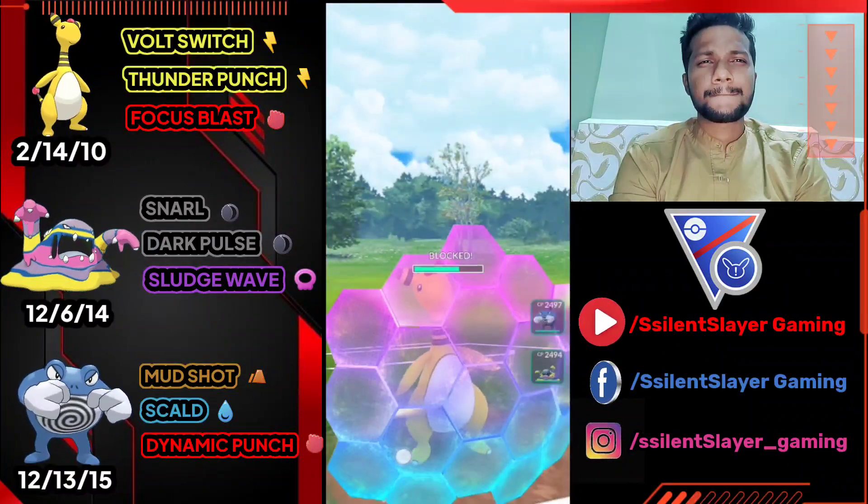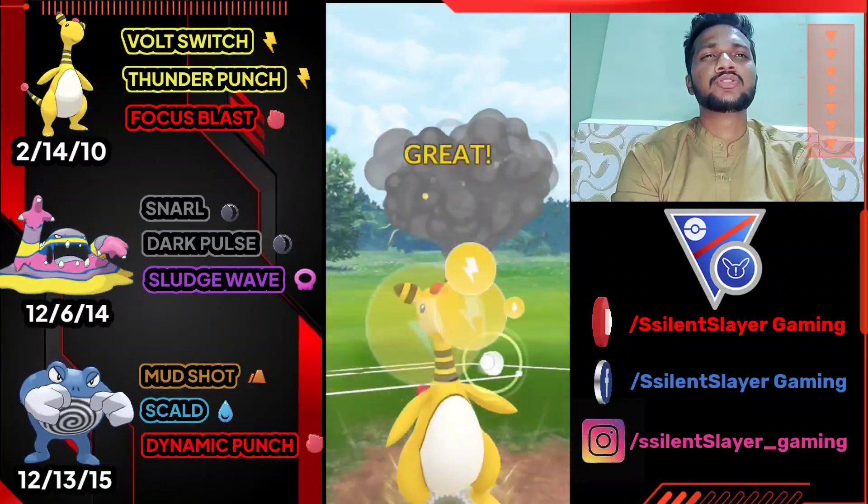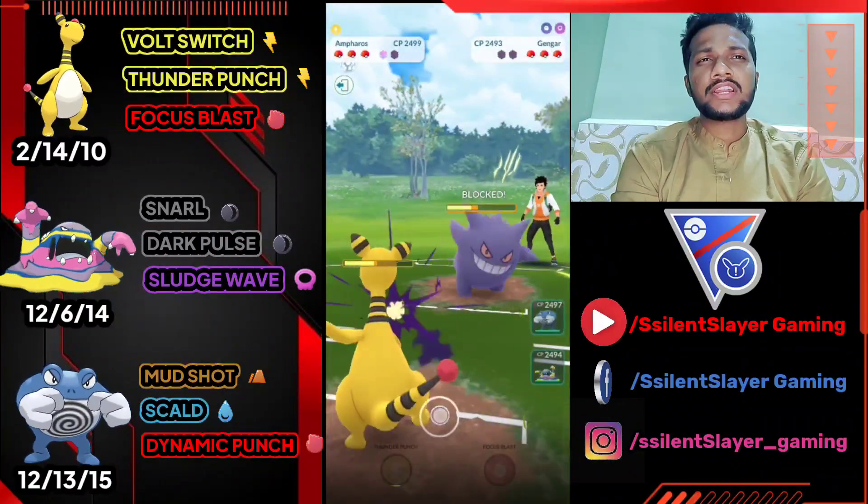Let's see what we got — it's Shadow Punch. Not going to take that. We got another Thunder Punch. This time we're definitely going to use both the shield and knock out Gengar. We got the advantage — opponent doesn't have any shield left.